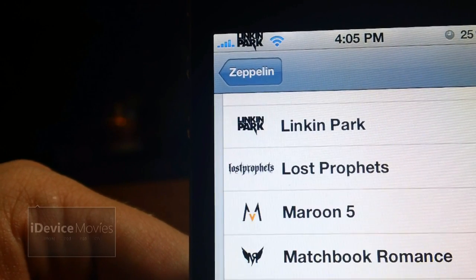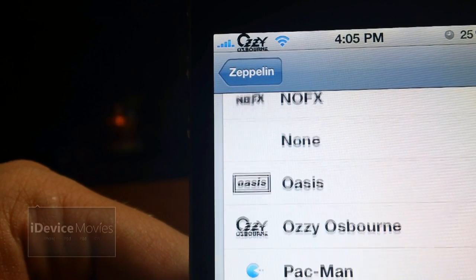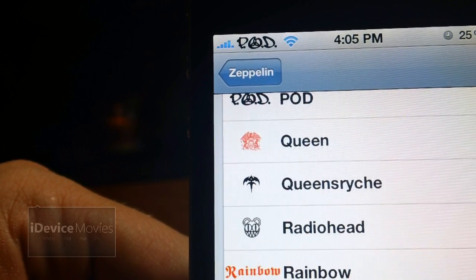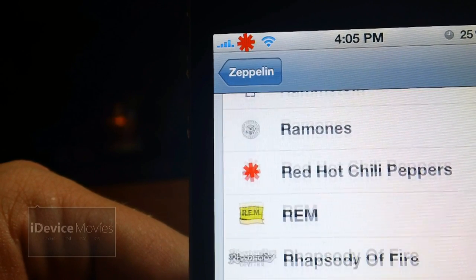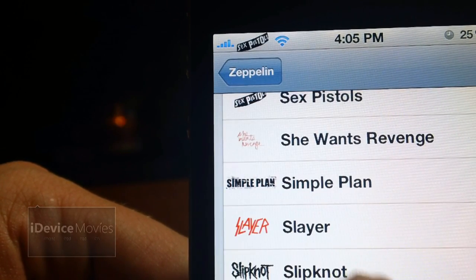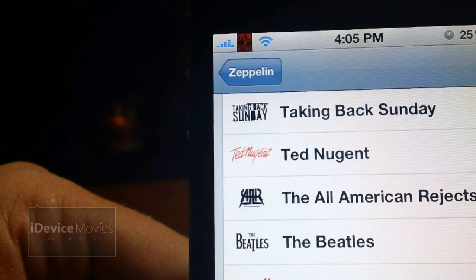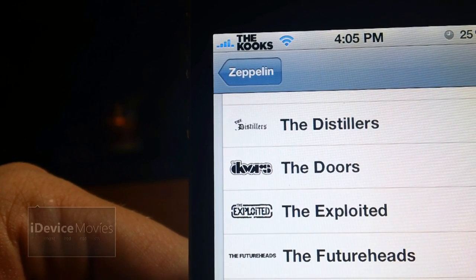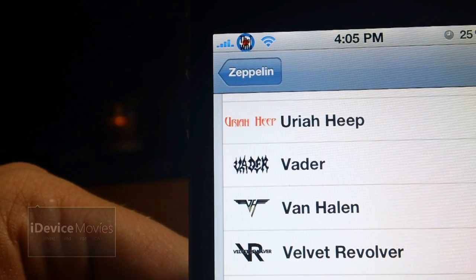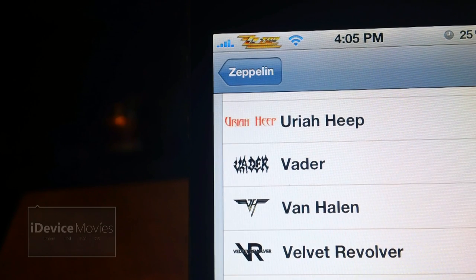Continuing Rock Bands Logos HD: Limp Bizkit, Linkin Park, Metallica, Motorhead, Ozzy Osbourne, Pantera, Pink Floyd, P.O.D., Red Hot Chili Peppers, The Rolling Stones, Seether, Sex Pistols, Slipknot, Staind, System of a Down — there are just tons here, like a bazillion bands in this pack. I would definitely suggest picking this up. Last on the bottom is ZZ Top. That is Rock Bands Logos HD for Zeppelin.